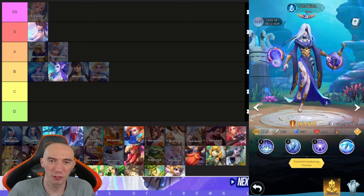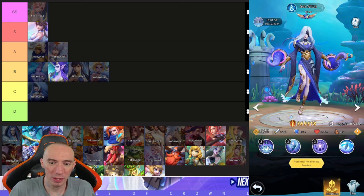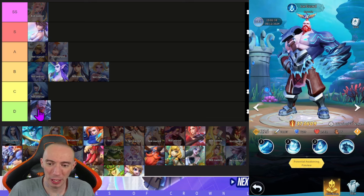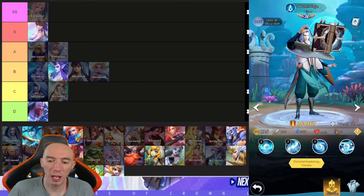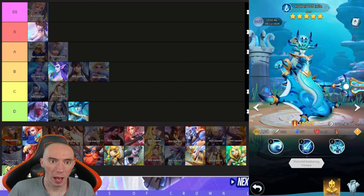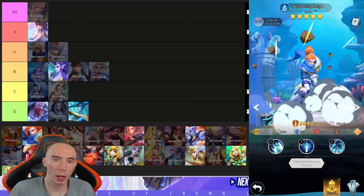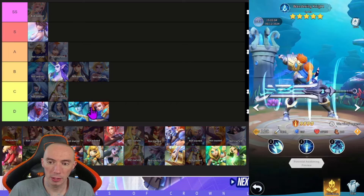Rounding out the blue characters with C and D tier — these are ones you want to use as food. Sea Witch goes in C. Frost Spirit goes in D. Water Sage is D. Halberd of Exile is D. And finally the Wandering Knight is also a D.